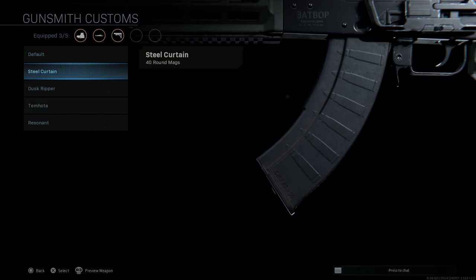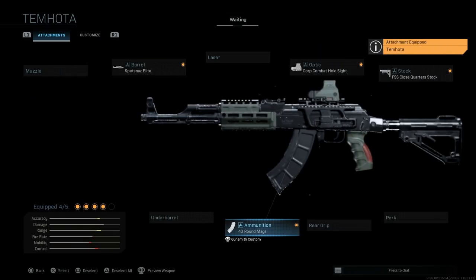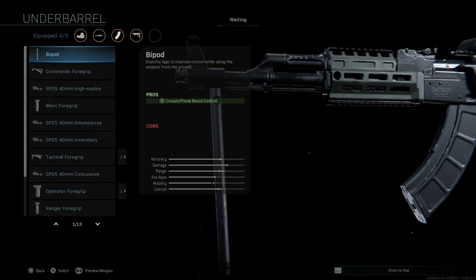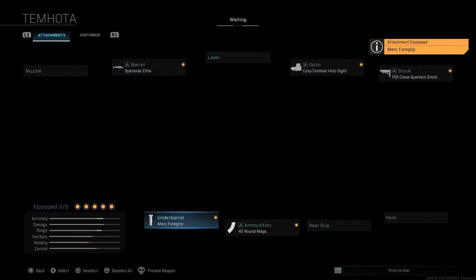Looking at the default versus Steel Curtain, Dust Gripper, and the Timota magazine — it's a nice looking magazine, I think it fits well with this weapon. I'm going to add one more attachment based on personal preference: the Merc Foregrip. The Merc or Ranger are going to be your best options for controlling the recoil of the 7.62x39mm. Pros are recoil control and hipfire accuracy; we're mainly using it for controlling vertical recoil and muzzle climb. The cons are aim walking movement speed and aim-down-sight speed.